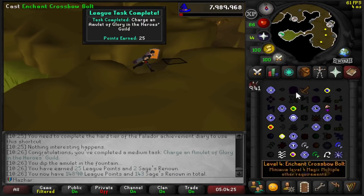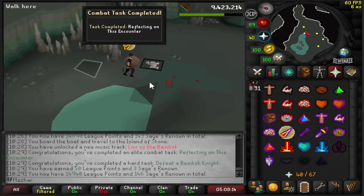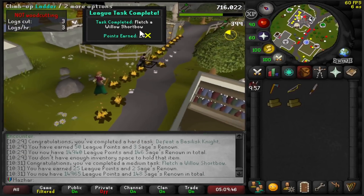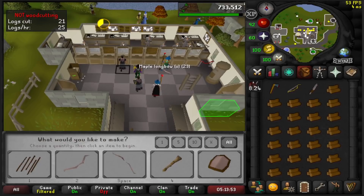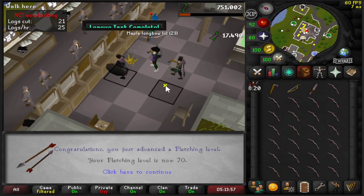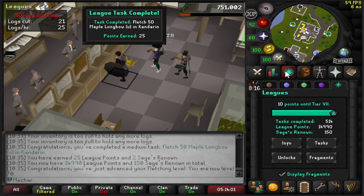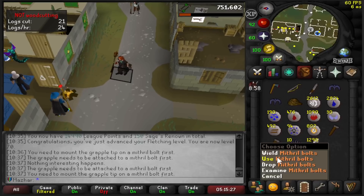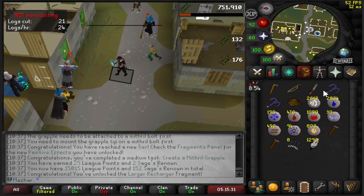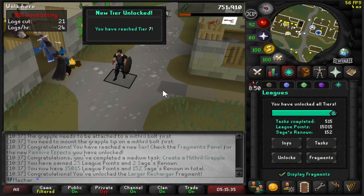Only 110 points remain. Kill a Basilisk Knight for 50 points — only 60 left. Fletch a Willow Bow: 25 points. One-tick this inventory and get another task completion — 50 Maple Longbows, also 70 Fletching. Just 10 away. Attach a bolt to a grapple — and there we go: 15,015 points. Tier 7 has finally been unlocked.